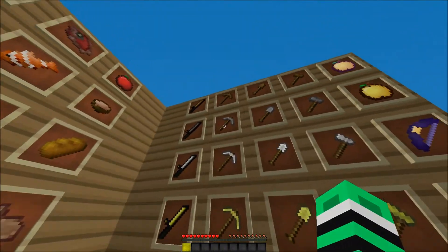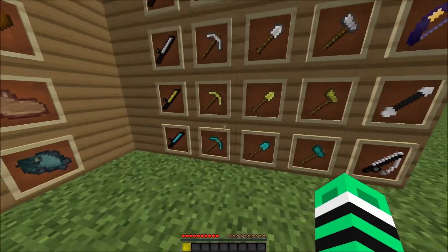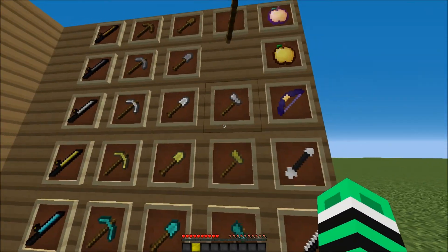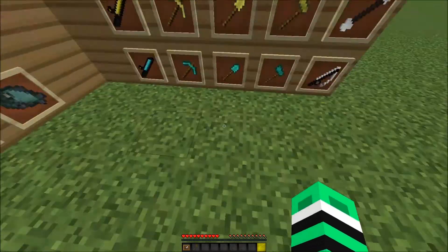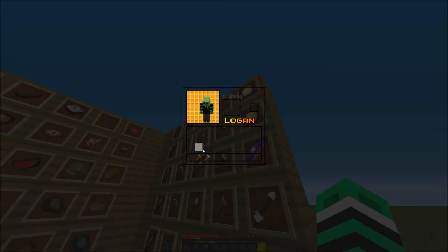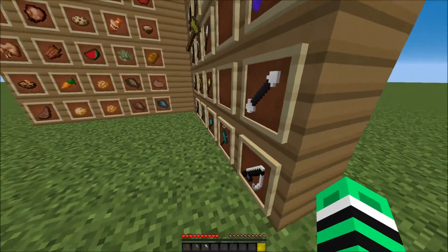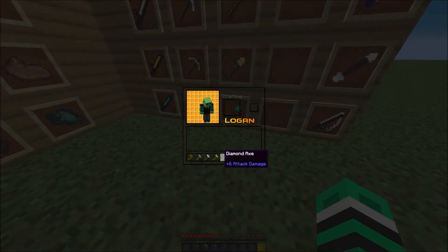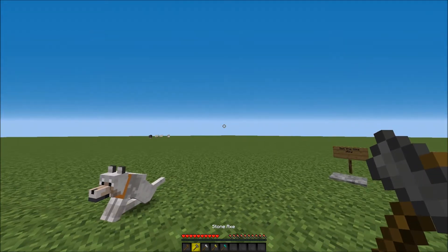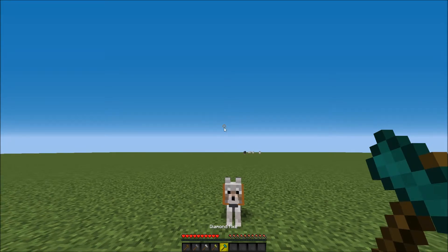Okay, now on to the pickaxes. Actually, we don't need to do that — they're default. These are default as well. This is very poorly made. Anyways, this is the wooden axe — this is like, made for SG. Stone axe, iron axe, gold axe, diamond axe.